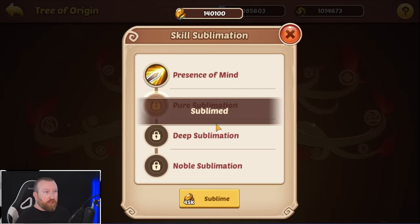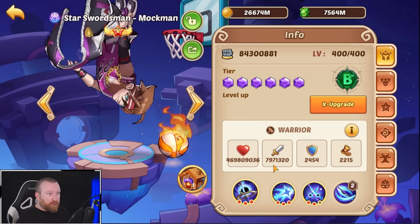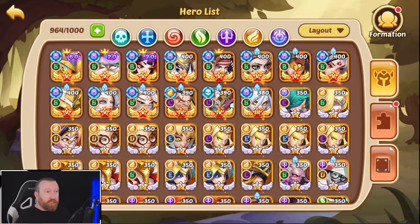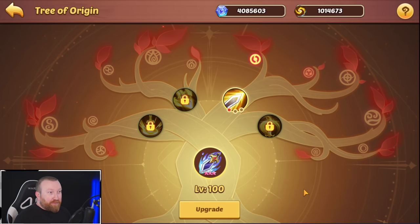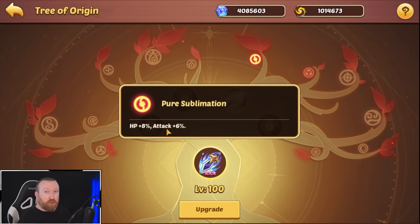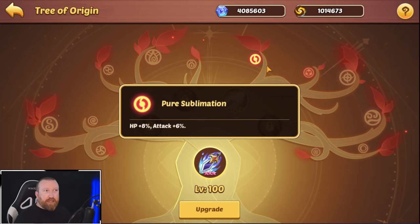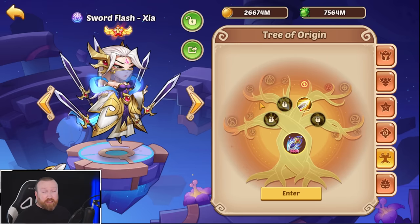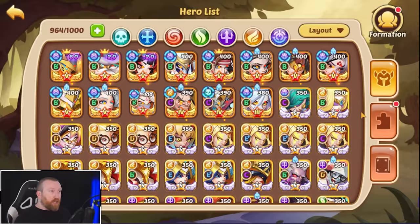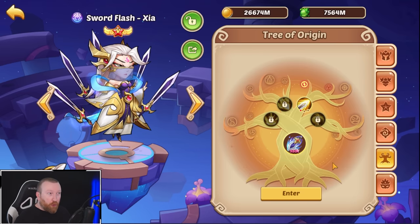Next up I want to sublime here and then sublime one more time, so that gives this node here some attack and HP. Let's go over to Star Swordsman Mach Man — previously he was at 7,971,320 — you'll notice that does not transfer over. So just a quick test for those of you out there: these pure sublimations do not add statistics to your actual homeowner. Cores do. That's the big difference — one does, one does not.